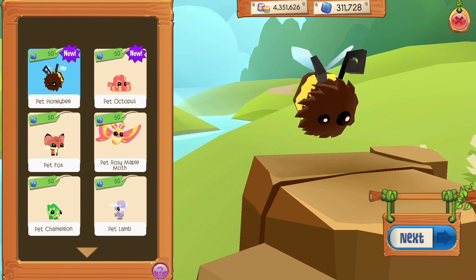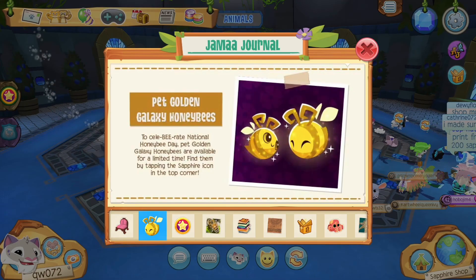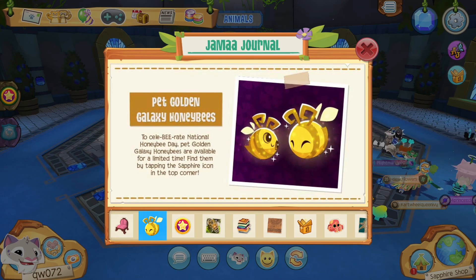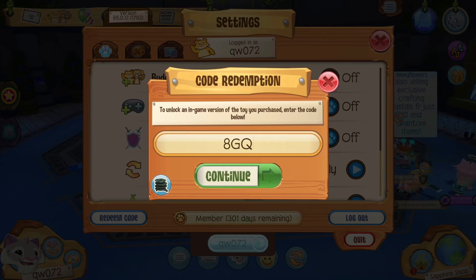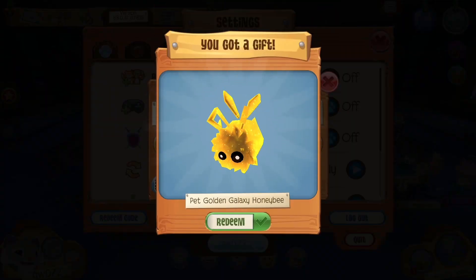Those are the new pets. Now I'm gonna check the bee out. AJHQ, thank you so much for sending me a code — they sent me a code for this, so it's not gonna work for you guys. Please don't say I'm clickbaiting with fake codes; it's a real code for me but it won't work for you. I'm very sorry. Anyway, thank you AJHQ. This is not a code video — it's about the bee itself.